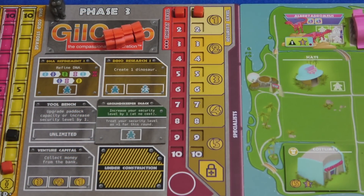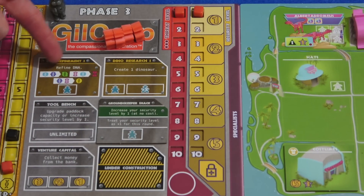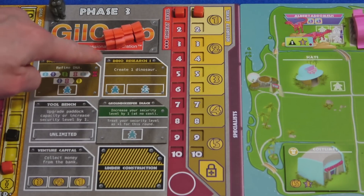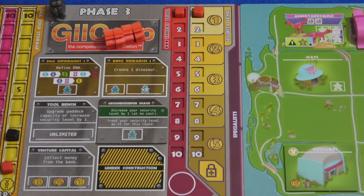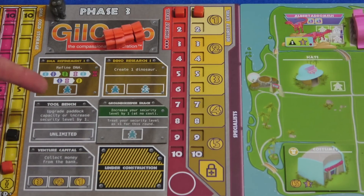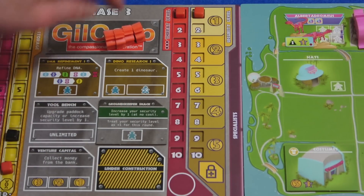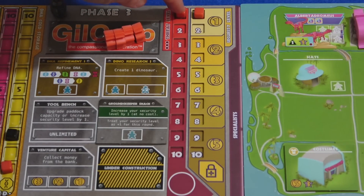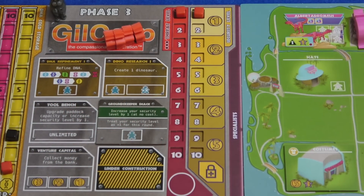Now we move on to phase three, the worker placement portion of the game. We have spaces for DNA refinement — where you turn basic DNA into advanced DNA, but only once per round. You can create a dinosaur by following the recipe. I only have this recipe — just two basic DNA — but it's not a particularly exciting dinosaur, just one excitement level. The first time I create a dinosaur it costs one worker, second time costs two workers. I can upgrade paddock capacity for money, and I can increase my security level by paying. My threat level is going to be one plus the three pips on that die — four — which means people are going to die coming to my park.